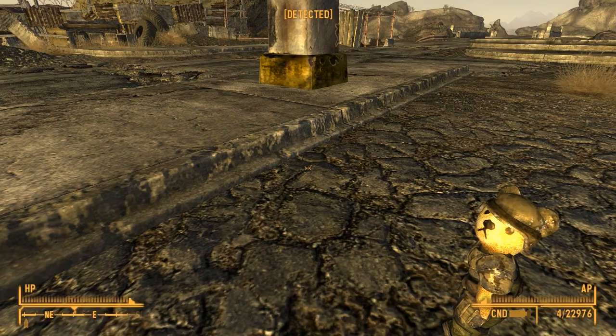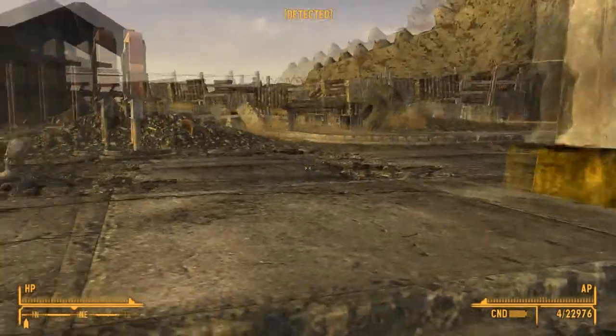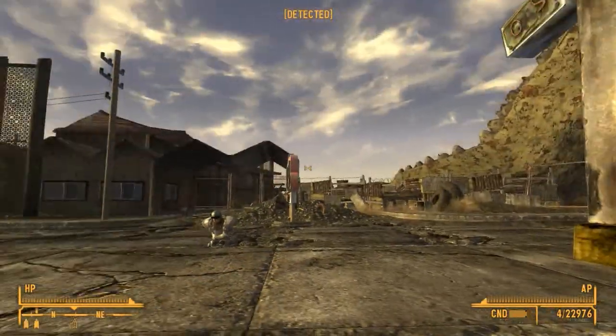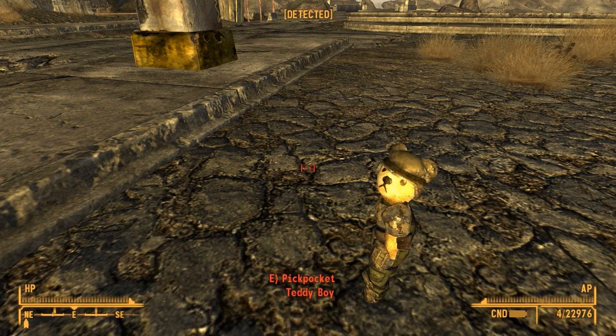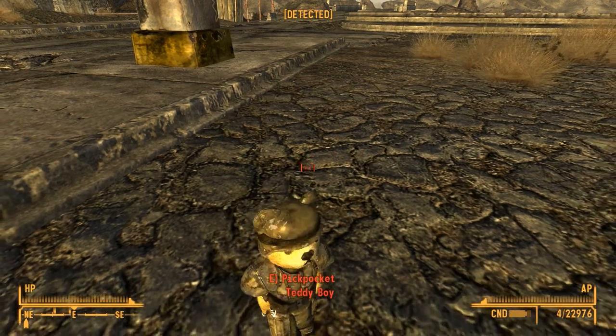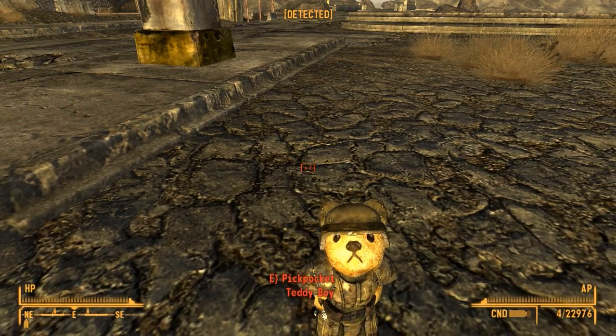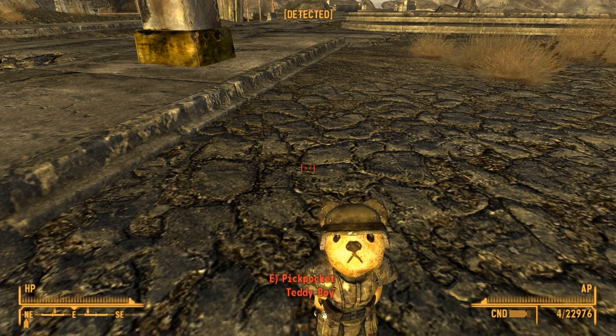And again, you can find him here at Novak, right over there or walking around near the entrance to the main Novak hotel. Requirements: just NVCE. Installation: place the BSA and ESP in the data folder. Feature plans include a Fallout 3 version, better custom weapons, more companion features, and maybe a better home for Rusty.